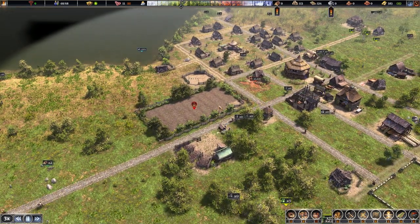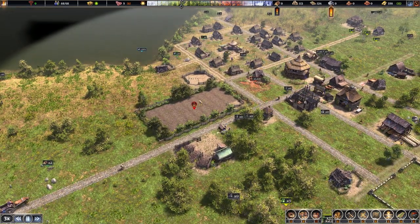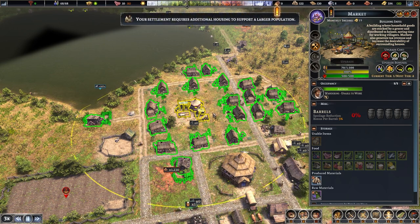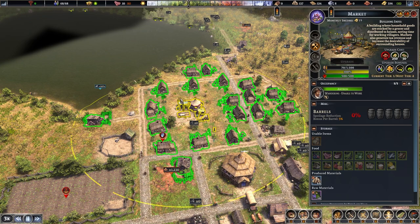Build your marketplace early on as it dictates where you'll build houses. You want houses within the market's area of effect because it improves their desirability, and the market delivers resources to houses, freeing up worker time and increasing happiness and productivity.